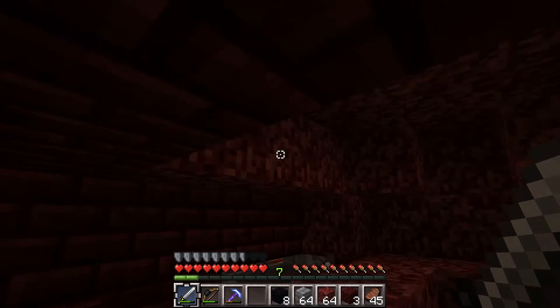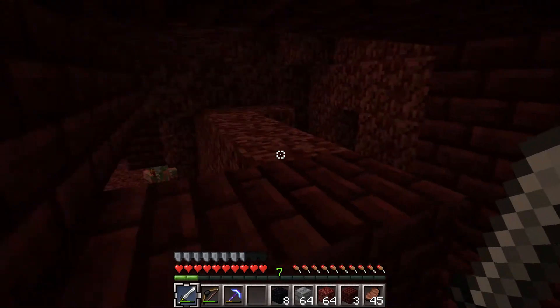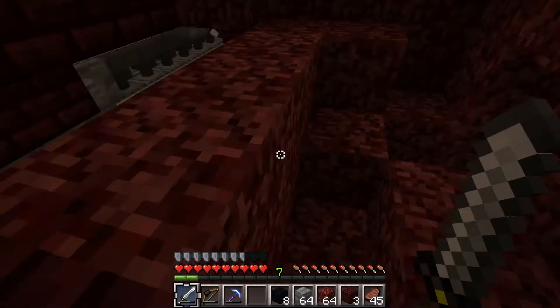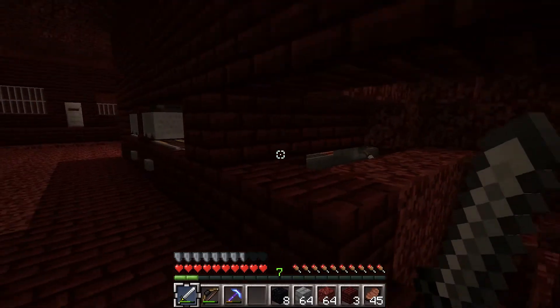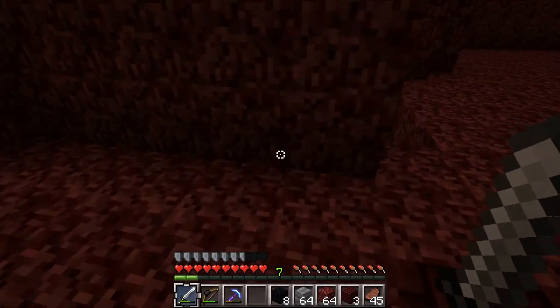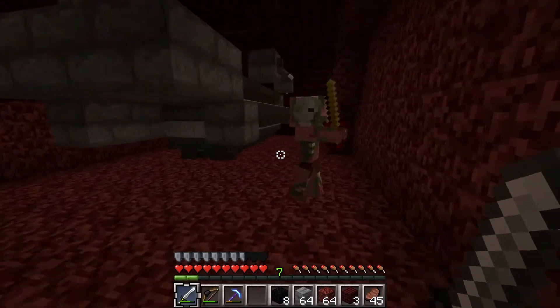I dug out this area because we're gonna need to do stuff here. We're gonna have the mine cart come from down there, collect the smelted items, bring them up via mine cart, and drop them off right here. We'll stick a chest here, but we'll do that later. First let's do the downstairs part.